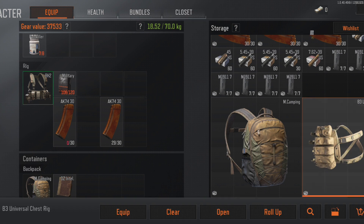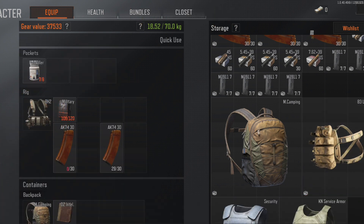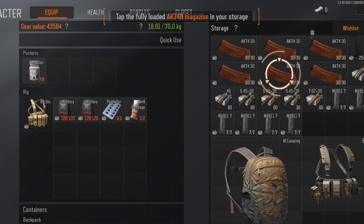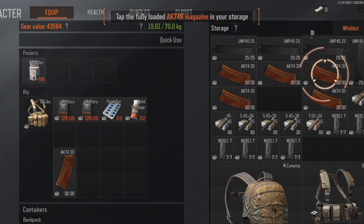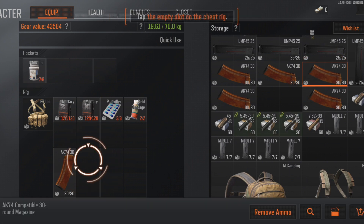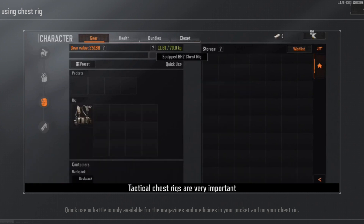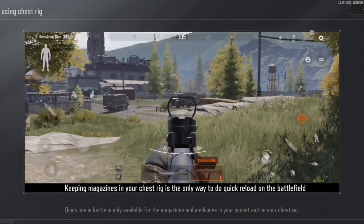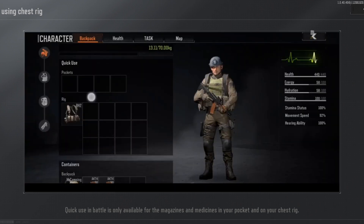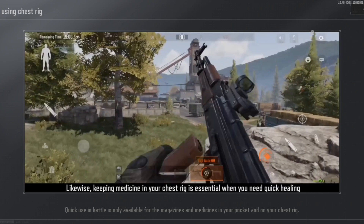Equip the chest rig I prepared for you. Tactical chest rigs are very important. Keeping magazines in your chest rig is the only way to do a quick reload on the battlefield. Likewise, keeping medicine in your chest rig is essential when you need quick healing.